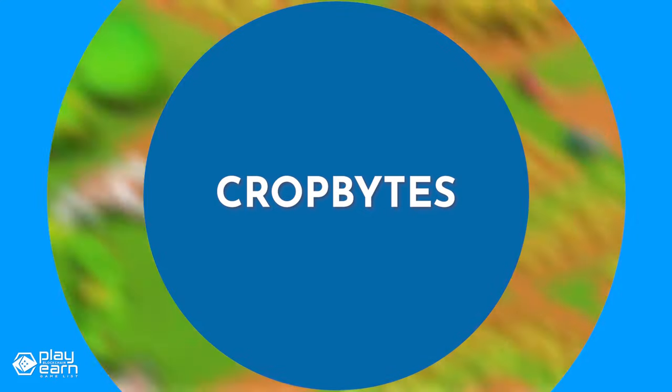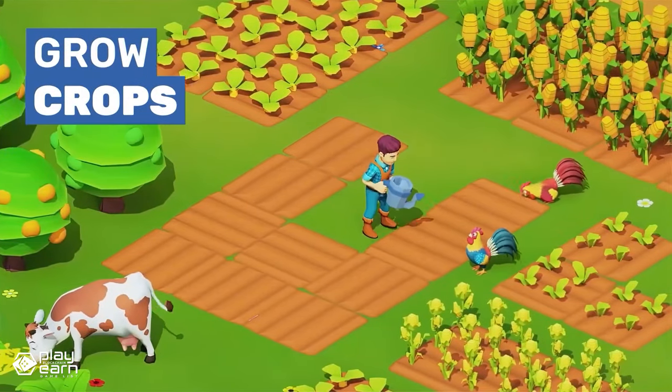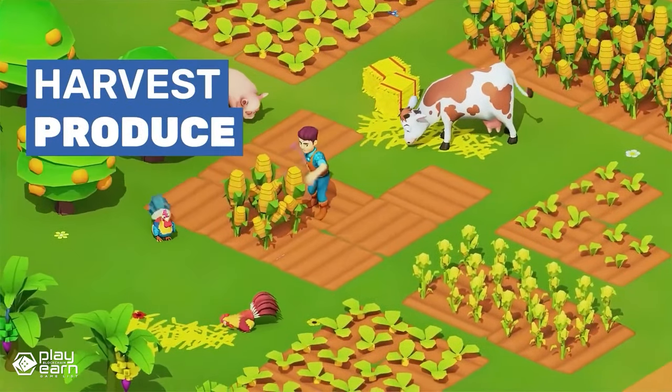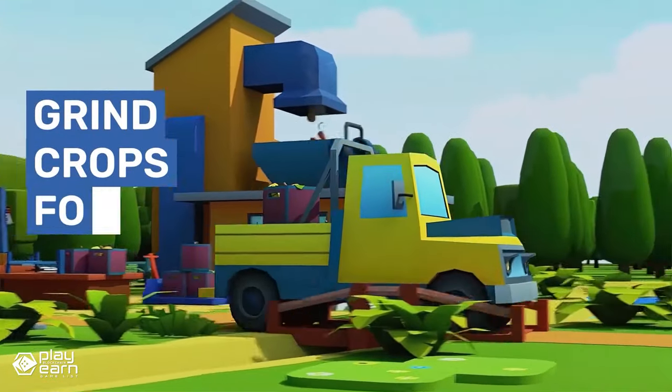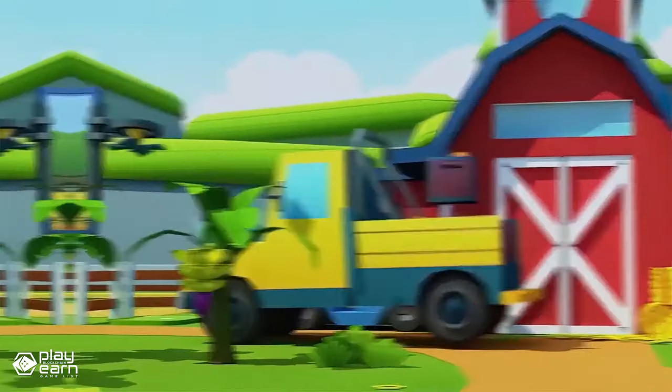The next game on our list is CropBytes. CropBytes is a building simulation strategy game being built on Polygon. It's a simulation game that lets you become a farmer in a crypto world. The game has a variety of assets you can own and use. There are cropped lands where you can grow different crops and fruits such as corn, carrots, and apples. There are also animals such as cows and chickens that produce milk, eggs, and wool.